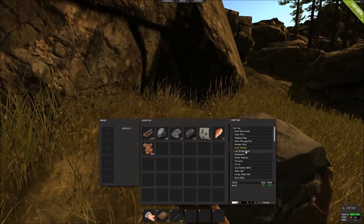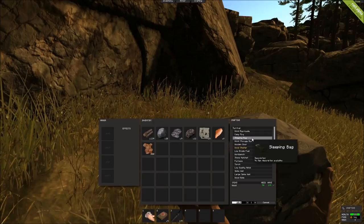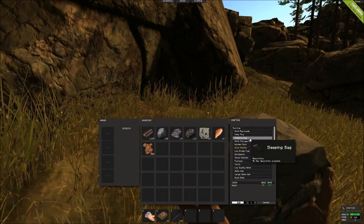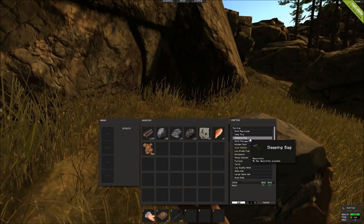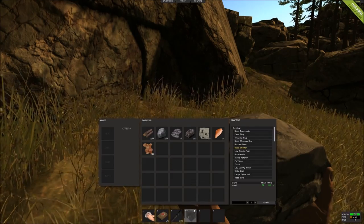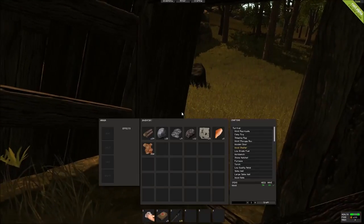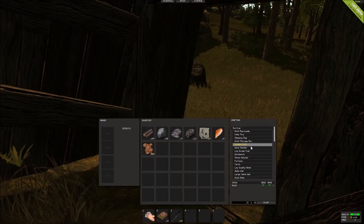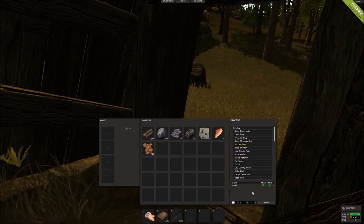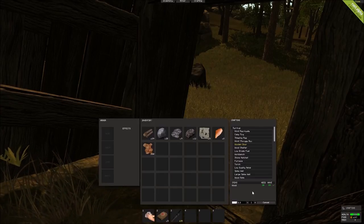Once you've finished the wood shelter, you're going to want to build yourself a wooden door. And then inside of the shelter, you can build a fire, a storage container, and a sleeping bag — which is really important because a sleeping bag allows you to respawn at that location once you have died. The crafting time varies depending on the items you're trying to craft. There are some items that take 5 to 10 seconds to craft, and some items that take a couple of minutes.